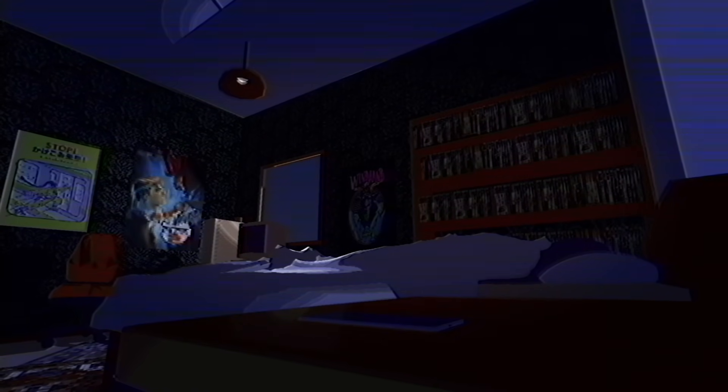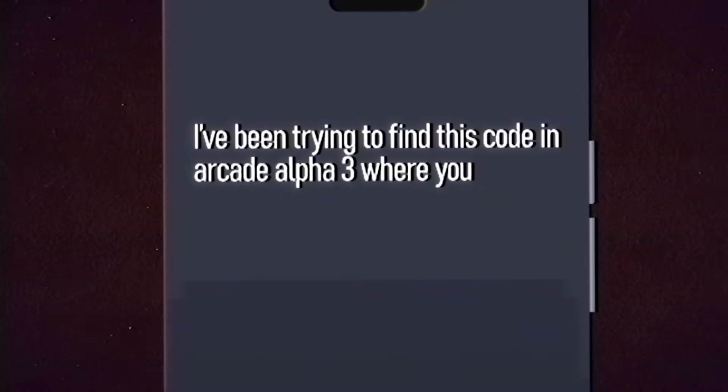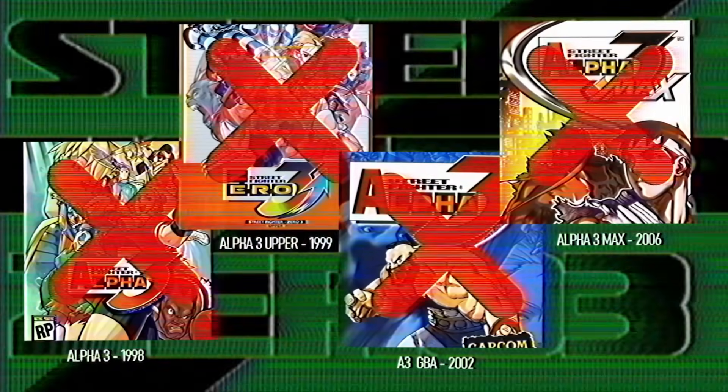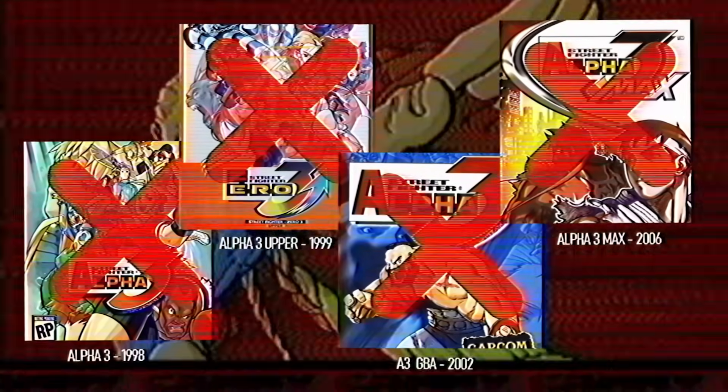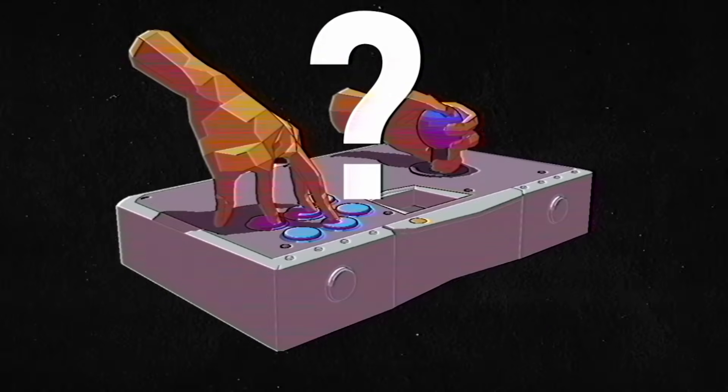It's not often that you wake up on New Year's Day with a message from Justin Wong to accompany your hangover, but here we are. Here's what he said: I've been trying to find this code in Arcade Alpha 3 where you can select a secret ISM bar, and if you select Karin, your normal grab will do 90% damage. I remember people doing this to me in my arcade in the early 2000s, but when I use some of the different versions of Alpha 3 on emulation, I can never figure out how to activate the code. I remember it clearly since I used this special Karin before in the arcade. Couldn't find any video footage on YouTube or Google searches — even the Street Fighter fandom page doesn't talk about it. I remember you have to hold certain buttons after putting your quarter in before hitting start. So with that, let's go find Karin's glitched grab.